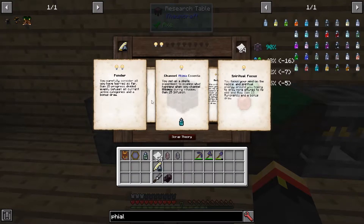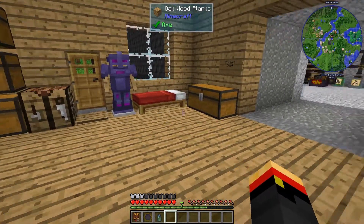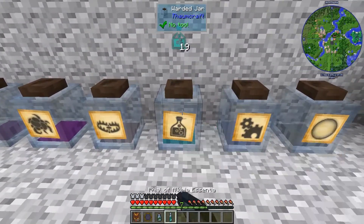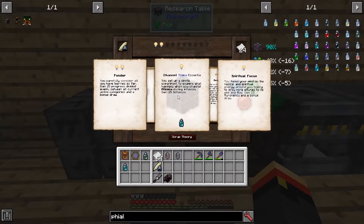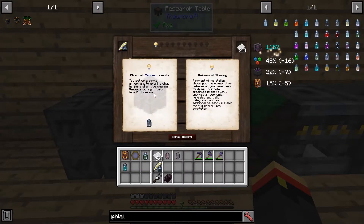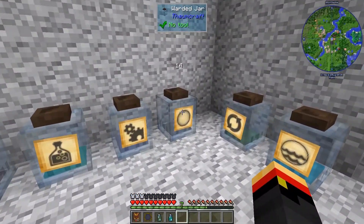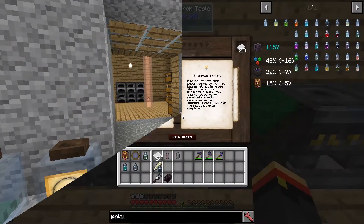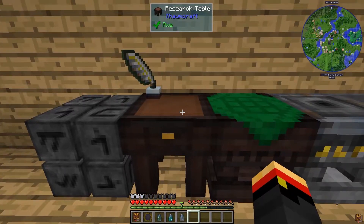I can do Ponder, or if I had some Alchemia — which I think we do have. Yes, here's some Alchemia. We can use that. I don't want to do Universal Theory — I've got to get 10 Vacuos then. I don't think I have any Vacuos... maybe I do. Yes, we do — just enough, too. Okay, 25 more Infusion. And there we go — a Theory in Arcane Infusion. It does take some time to get some of these things, but eventually you do.